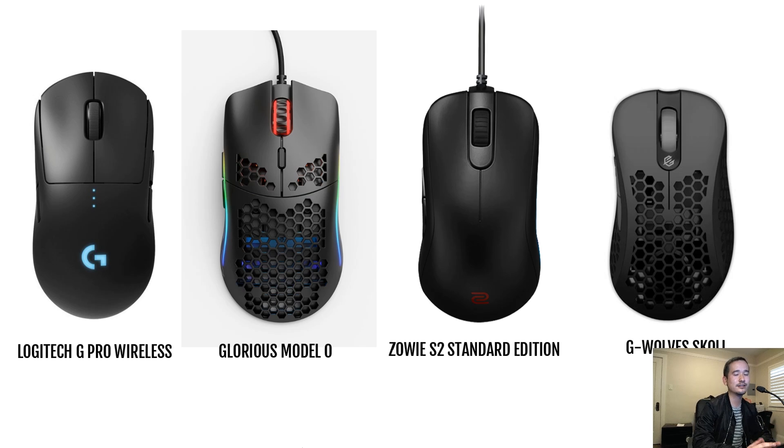Zowie S2 Standard Edition — I use the Zowie S2 Divina Blue as my main mouse. It's a really great shape. It's 80 grams, which is not too heavy, and it just really fits well in the palm of my hand. And Zowie's coming out with a Standard Edition version, so that will be available as a choice of prize.